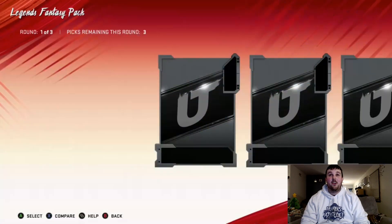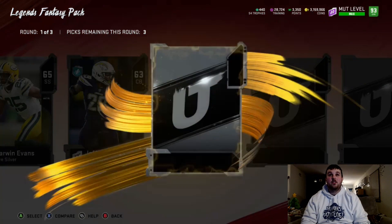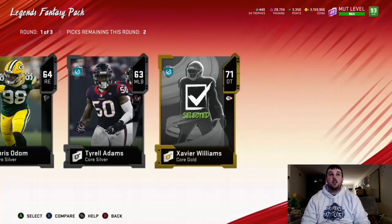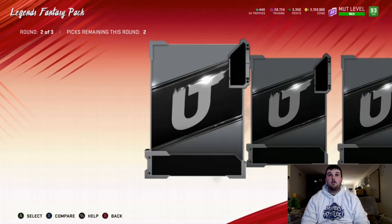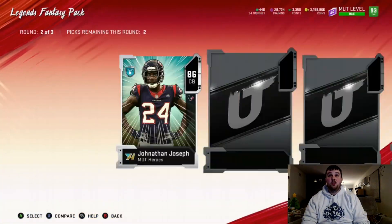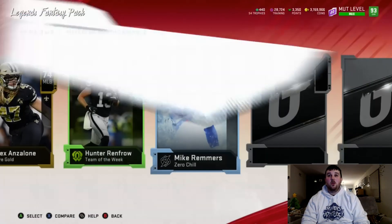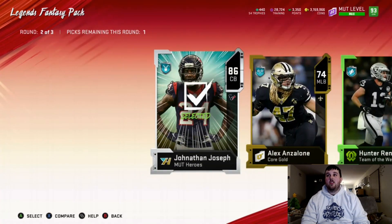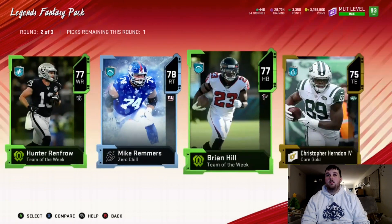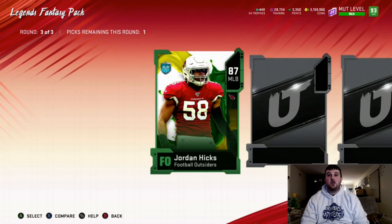Two packs to go — let's see if we can pull this out. First round — we got two golds. Middle round — we get 86 Jonathan Joseph, a zero chill card, and the team of the week was a gold. All golds, but we do get an 86 Jonathan Joseph. We take the highest gold.